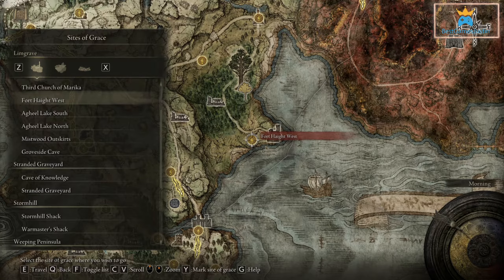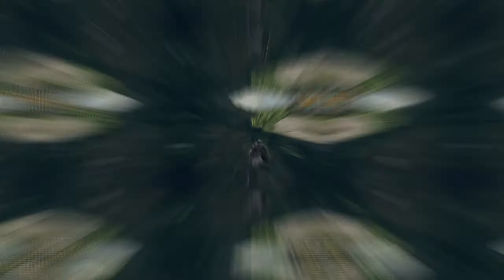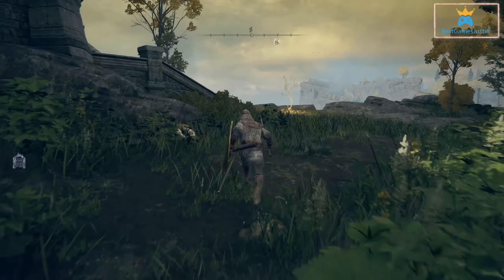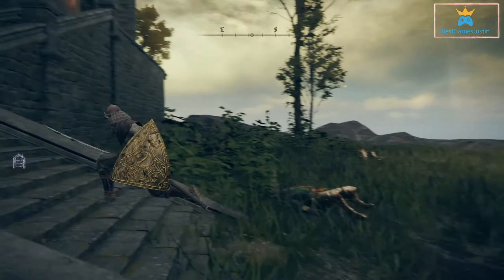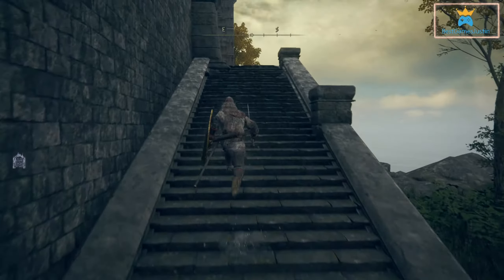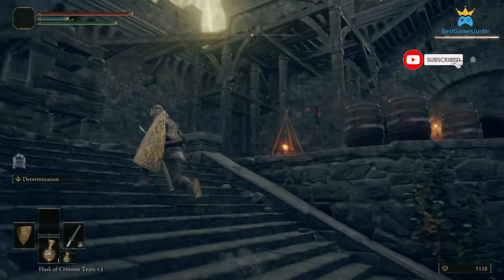The first one is easier — it's in Limgrave in Fort Haight West. I already killed everyone; it wasn't such a hard area. There's also a golden seed near the entrance. You need to go up the stairs and into the tower and reach its top. There you have a chest which holds the Rold medallion, the left part of the piece.